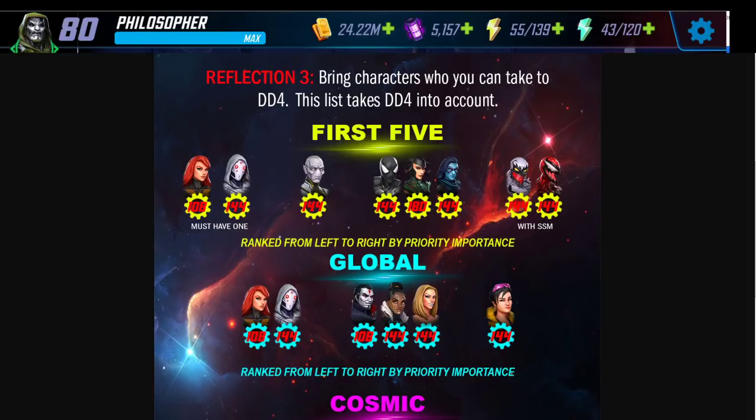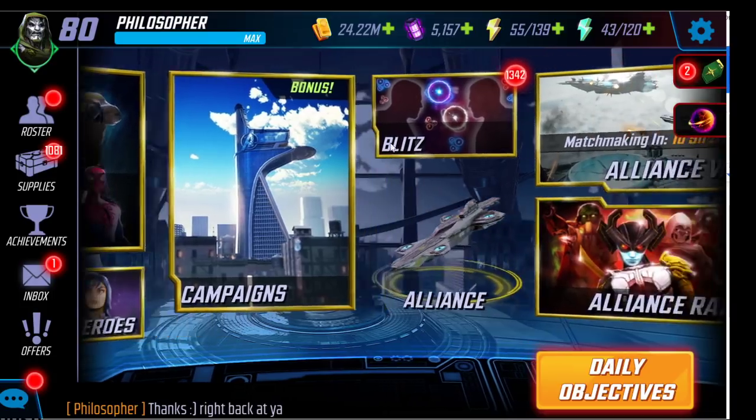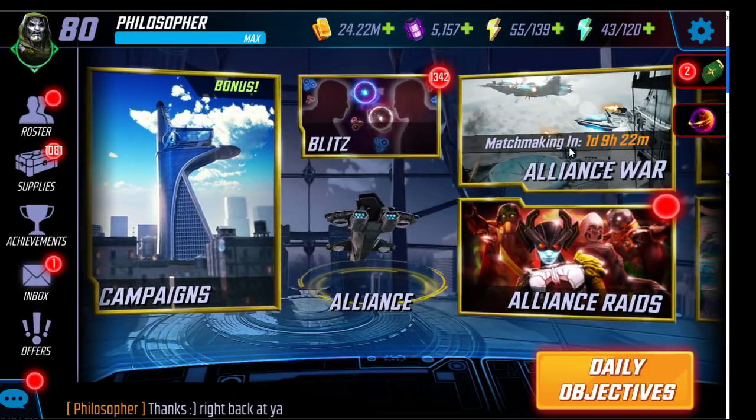Over time you'll build multiple teams, especially for alliance war. But I would not focus on going wide — building five, ten, or twenty different teams — until you've progressed through the dark dimensions. Your alliance may require a minimum number of war attacks, so do the minimum needed to not get kicked out. For blitz, all I recommend is using spare green or blue gear on blitz characters. Otherwise, stay focused on dark dimension and those big rewards.